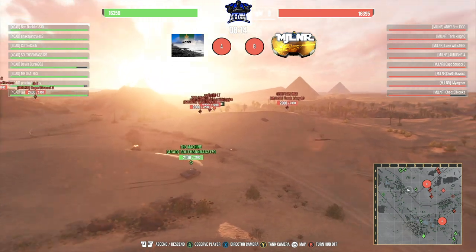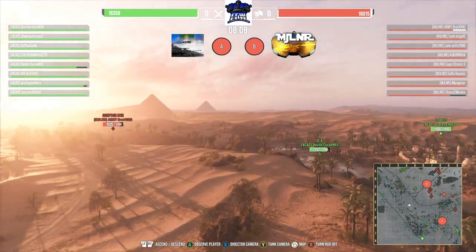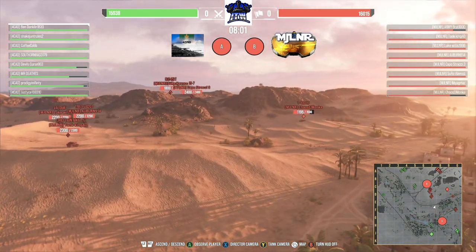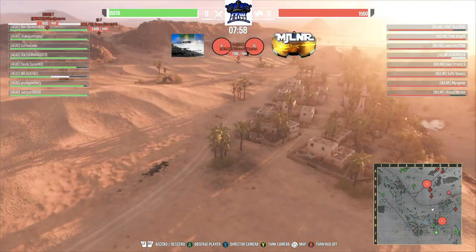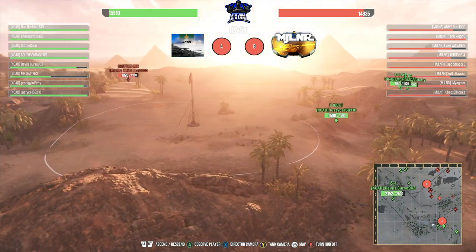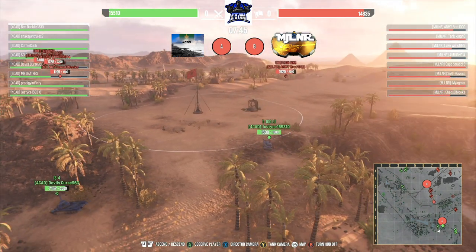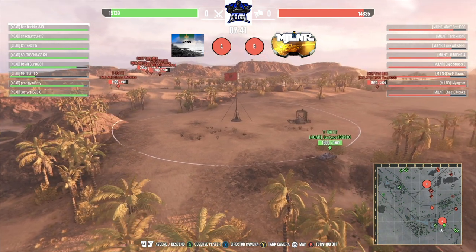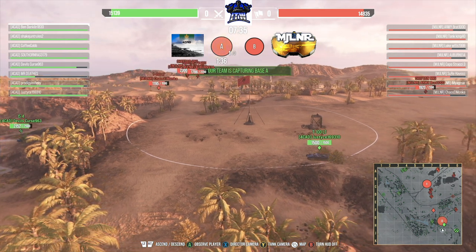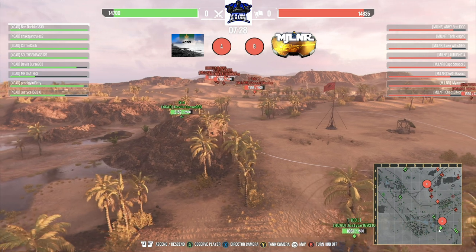The Owner has a strong position on B — tanks up on the hill and in the dune down there with gun depression, plus an IS-7 with heavy turret armor for hull-down fighting. Mjolnir, you can definitely tell they have this strat planned out very well — they're not risking their hit points, trying to hold back as much as they can. The CS and Bat Chat from 4CAD are pushing down towards Mjolnir's Chieftain. The Chieftain is now backing off. The IS-4 is pushing in towards A cap from 4CAD.